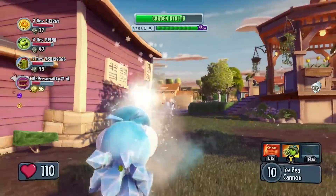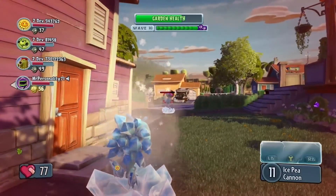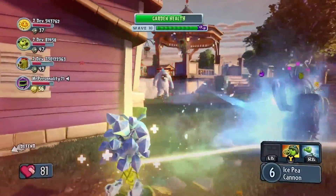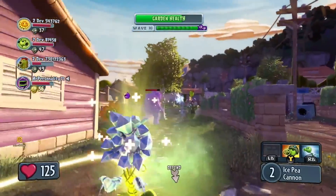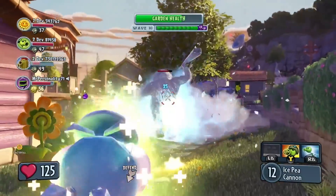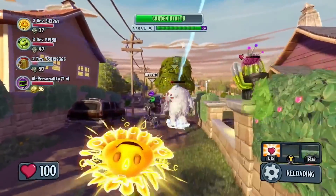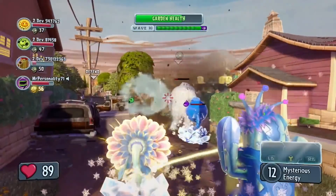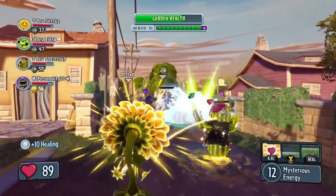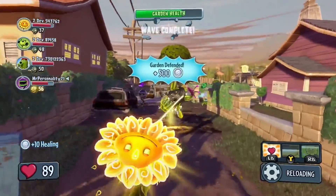The Ice Peashooter engages with the Disco Zombie but ends up getting stunned by the Yeti's freeze attack. The Yeti's ice attacks will freeze plants and do a lot of damage, so the plant team needs to work together to take the Yeti out. After a flurry of frosty attacks, the plant team finally manages to defeat the Yeti Zombie and complete Wave 10.